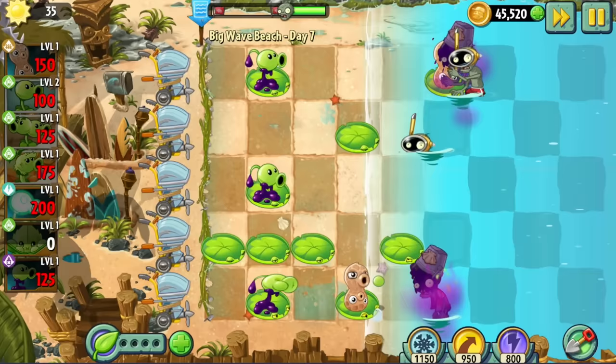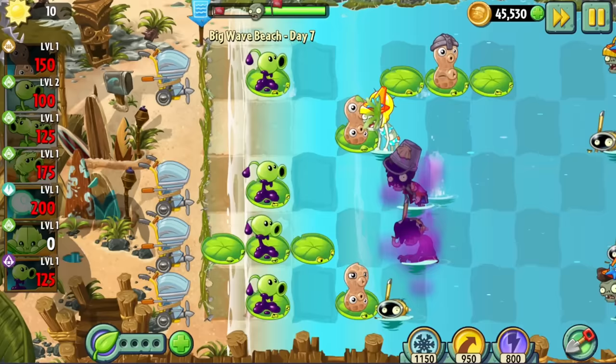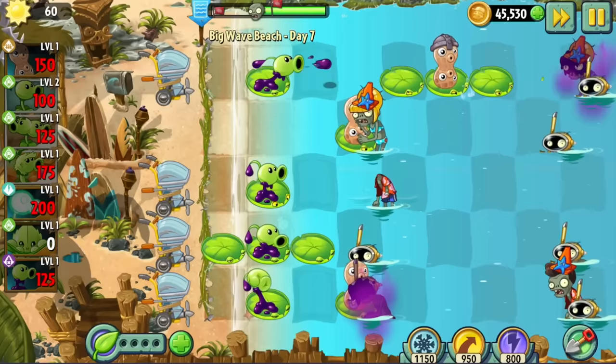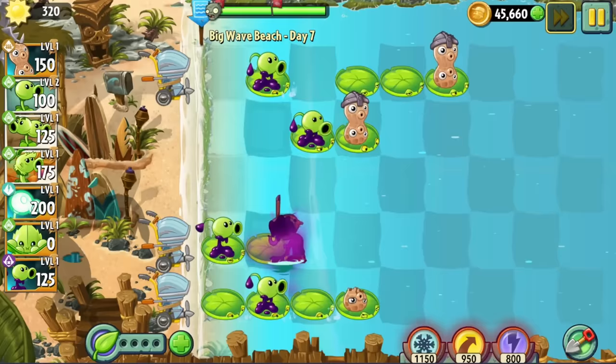Peanut finally makes his debut. Previously we had to use lily pads and Peashooters as meat shields for Snorkelers so they would pop up and get hit by a pea. But that cost a lot of sun and was terrible, since the Snorkelers would only be vulnerable for a few seconds. However, the Snorkelers are forced to pop up and be vulnerable for a long time as they chew the Peanut — long enough for our Goo Peashooters to shut them down efficiently. The only difficulty was finding enough lily pads to fit a Goo Pea and Peanut in every lane.